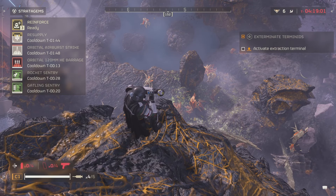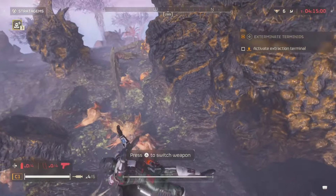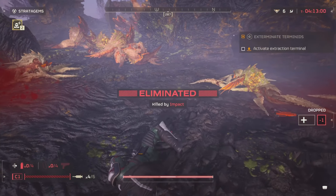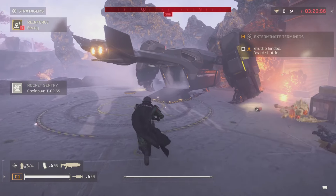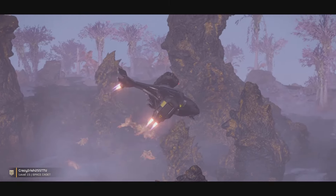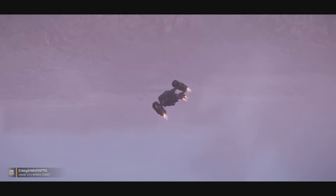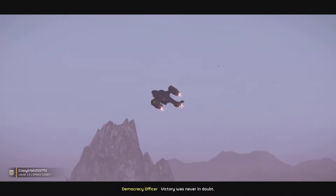Now as you can see, the mission is completed but I'm still surrounded by a lot of bugs. What you need to do next is jump off the rock and die on impact — that way you can get down to the extraction, call it in, and you've successfully completed the mission on extreme difficulty solo.